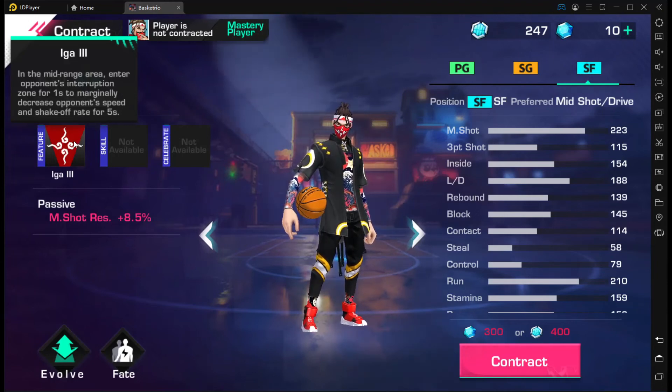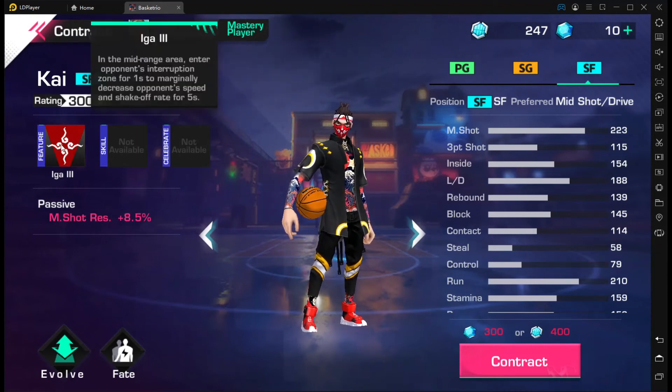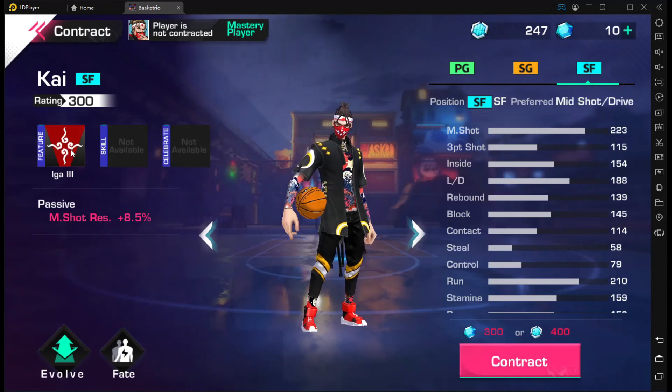Kai has lower mid shot resistance than Avis or some higher 400 rating characters, but you're taking advantage of shake-off rate and speed reduction. If your opponent burns out their stamina trying to chase you, they're basically cooked. Hashtag cooked in a feature.